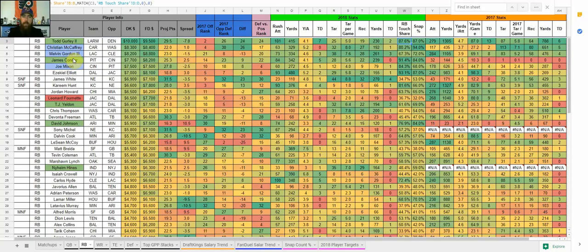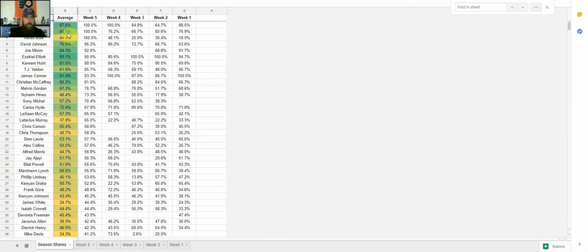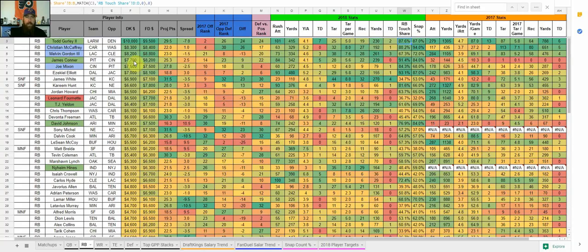The other cash game running back I'm looking at is James Connor. With Le'Veon Bell out, he's been getting pretty much all the share in the backfield — 83% last week but averaging over 91% on the season. He had a really good week last week and got more involved. At his slight discount, if you can't afford Todd Gurley, Connor at $7,700 on DraftKings and $8,200 on FanDuel is the next guy. On FanDuel I'd probably pay $1,300 more and go to Todd Gurley, but on DraftKings Connor is definitely in play in cash games and GPPs this week.